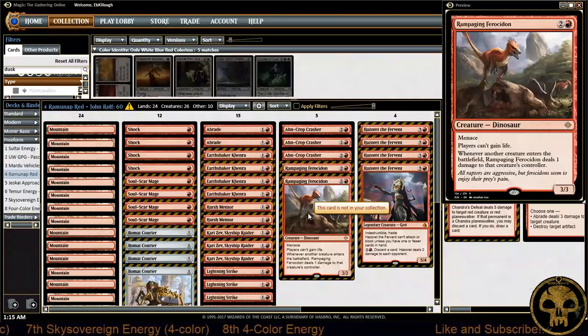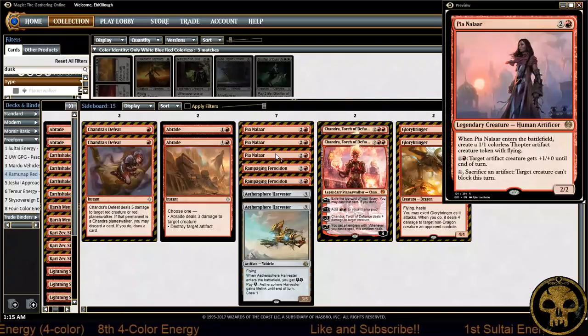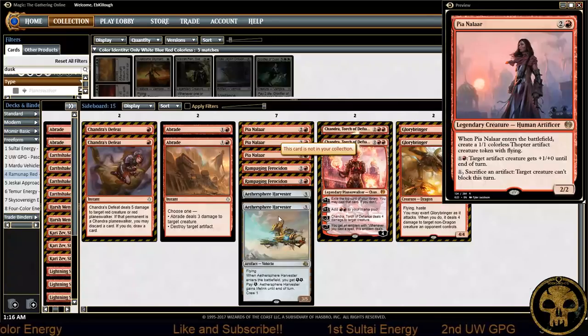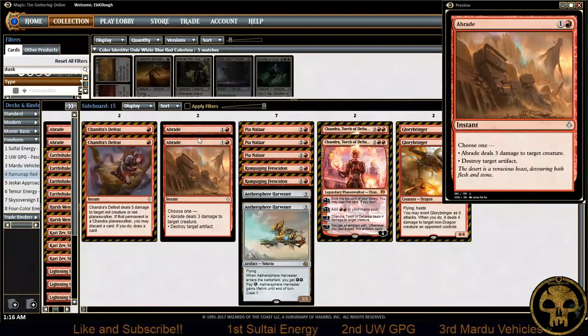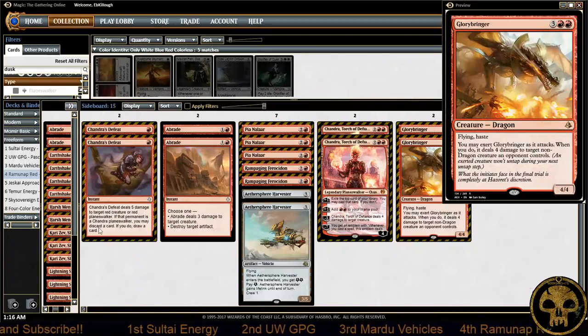I'd expect Rampaging Ferocidon to shift more towards the sideboard since tokens did not do well this week. Looking at mono red's sideboard: more Rampaging Ferocidons, three copies of Pia Nalaar — a little more than we're used to, really counting on the go-wide aspect. A couple of Aethersphere Harvesters, which are pretty standard, the other two Abrades to fill out the playset, two Chandras, and two Glory-Bringers to finish out the deck.